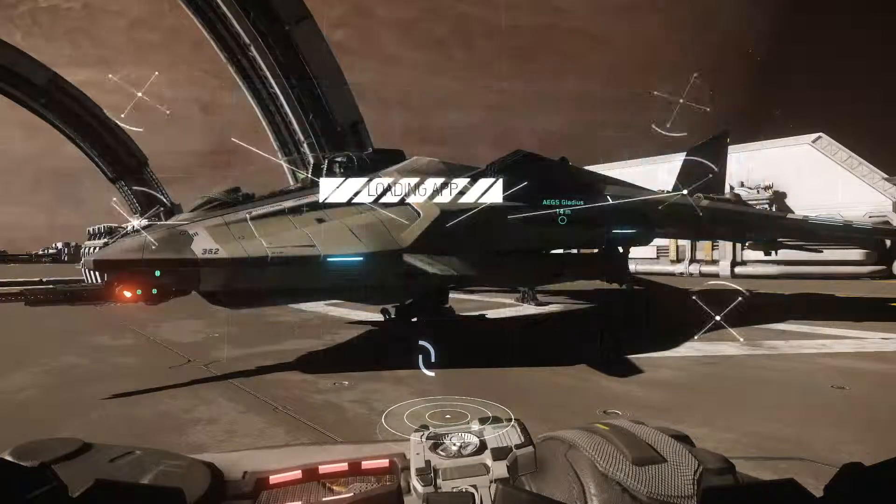Once you come from the elevators, go to the right and you'll find the clothing store, which carries items specific to Grim Hex — like these t-shirts and other gear. Some textures don't always load properly, but that's fine. If you go down here you'll eventually get back to the bar, but what I want to show you is where you can get the energy-based weapons and the outlaw-specific armors.